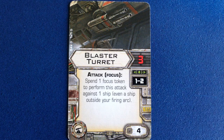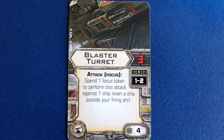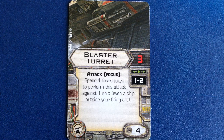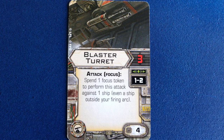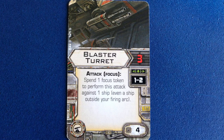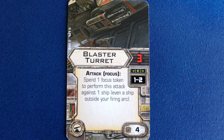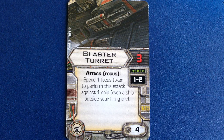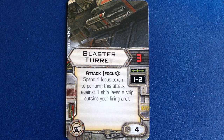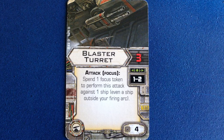Now for the turret. We want Cavill to really pack a punch here, so there's really only one choice among the three turrets currently in the game. Blaster Turret costs 4 points and is only available in the HWK-290 expansion. I was disappointed to find that Most Wanted didn't include a copy of this card, since it has new pilots for both the Y-Wing and the HWK-290. Blaster Turret rolls 3 attack dice at ranges 1 to 2, and requires you to spend the Focus token to use. This of course means you won't be able to use Focus on the attack roll, but the last upgrade for this build mitigates that quite nicely.